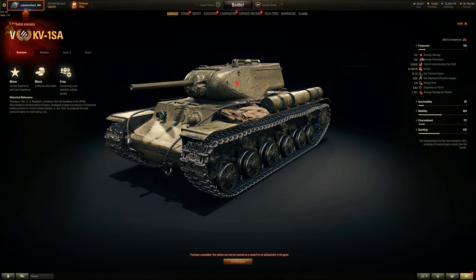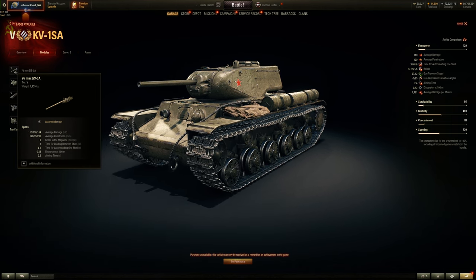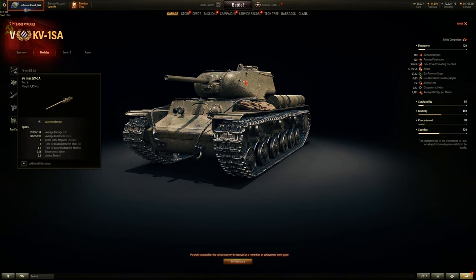Firepower-wise: 120 millimeters of pen, 110 alpha — lower alpha compared to the 85mm. The first shell takes about 4 seconds, last shell about 8.6 seconds, and the spread will take about 37 seconds to fully reload all six shells into the magazine. Accuracy is Russian 0.43, aim time is actually faster than the KV1 Shielded surprisingly, with about the same alpha. Five degrees of gun depression, 25 elevation, turret traverse speed is actually fast for a KV1 — usually about 20ish.